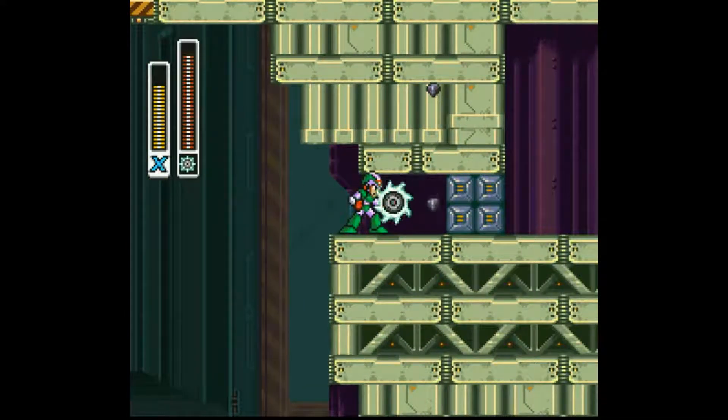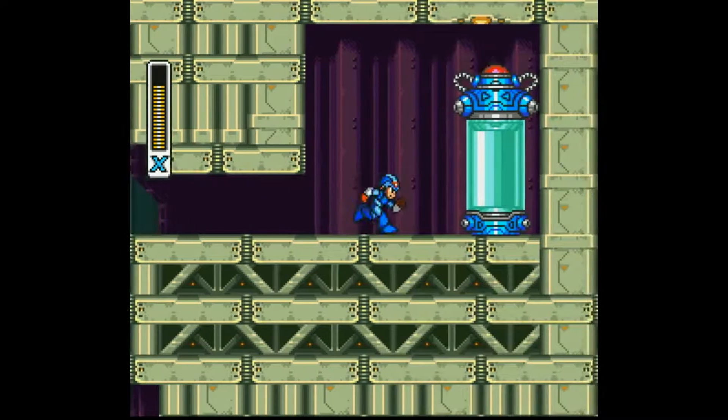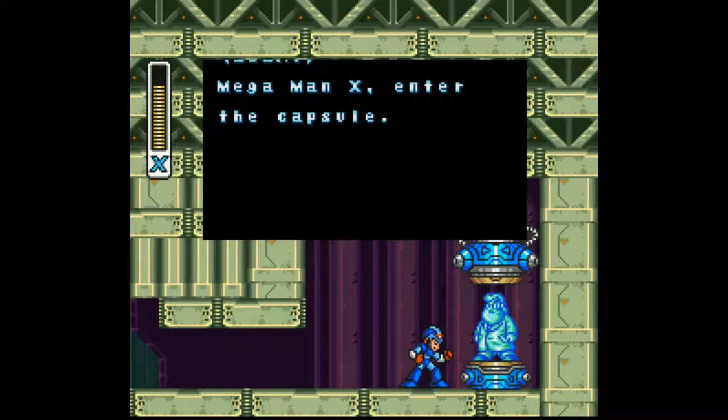We came here to Ostrich's stage once again to get behind here. This is right at the end, just above the boss door if you're wondering. Mega Man X, enter the capsule.